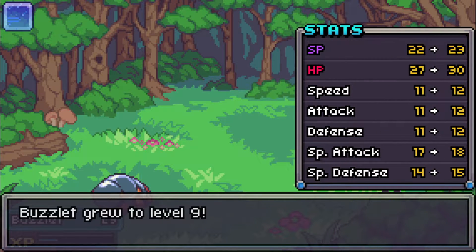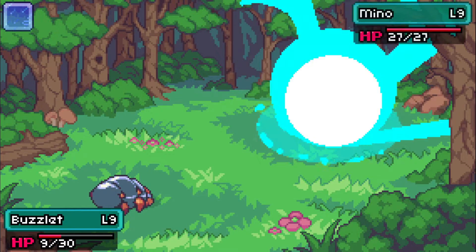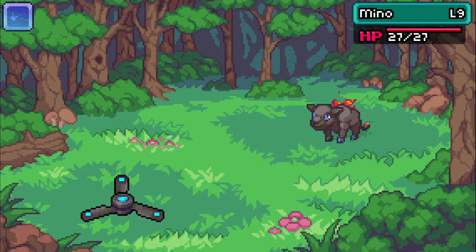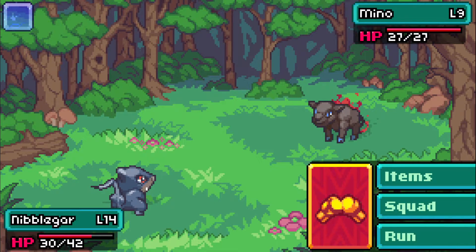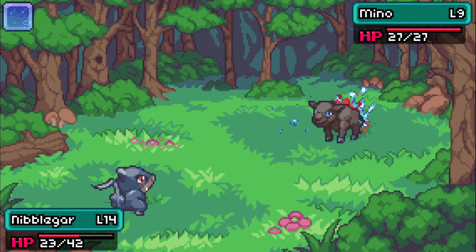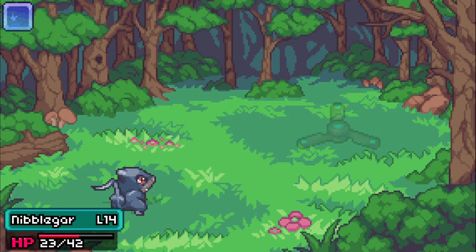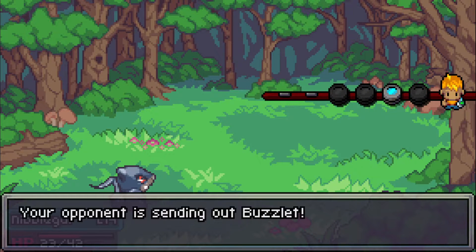Buzz to level 9, awesome. We got Mino next - obviously a fire type, so let me switch back to Nibblegar. Rage - that shouldn't be too bad besides the attack going up. Let me use this move and it should one-shot. Not bad. There we go. Very close to level 15. Rain has stopped. Buzzlet is up next for the opponent - you're electric, so let me switch out.